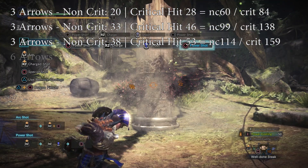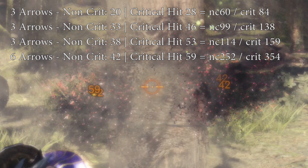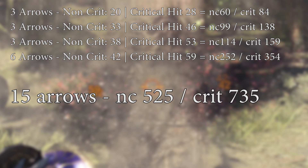Then we have the fourth shot, circle, with six arrows — assuming you have Bow Charge Plus — with 42 damage non-crit and 59 damage crit, adding up to an astonishing 252 damage all non-crit and 354 damage all crit. Adding all of this together, you get 15 arrows total, adding up to a whopping 525 damage all non-crit to a 735 all crit combo.